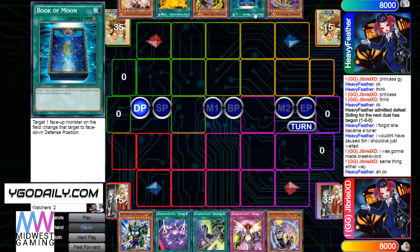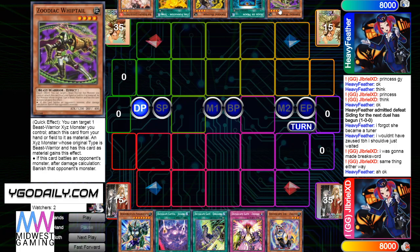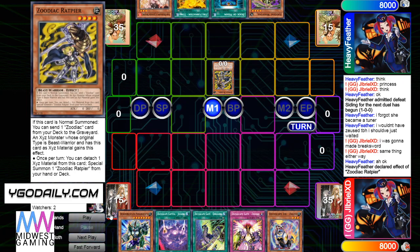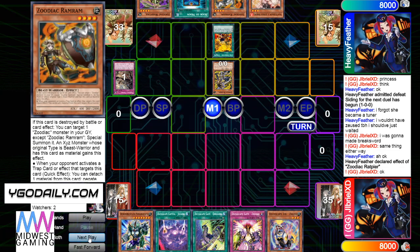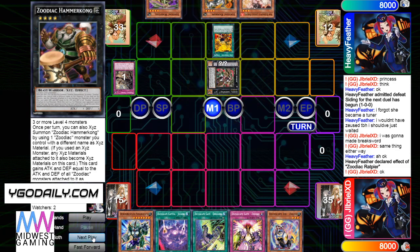And then he's got Whiptail, Book of Moon, Rat, Tanky, and Ash. His hand is decent, not like crazy. Normal summon Rat effect — that plays into Gamma really hard. Like if you get hit with Gamma here, it's just game instantly. Sun combo, activate Tanky, add Ram Ram, and then Hammer Kong — he's just going to summon a whole bunch to turn the combo on.